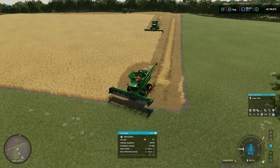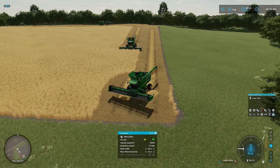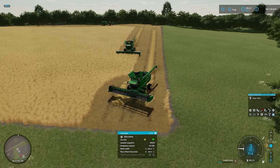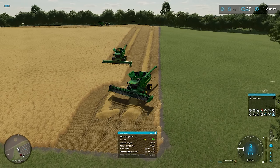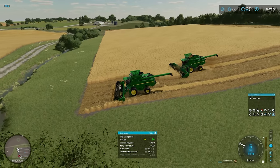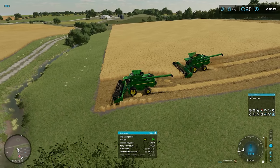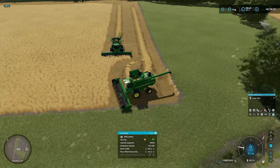We'll stay on this combine for a little bit. This is Augur1Wait. The auger wagon you see at the top of the screen there is linked to this combine now - dedicated to this combine. And then auger wagon two, which is over there, is dedicated to the second combine down here.